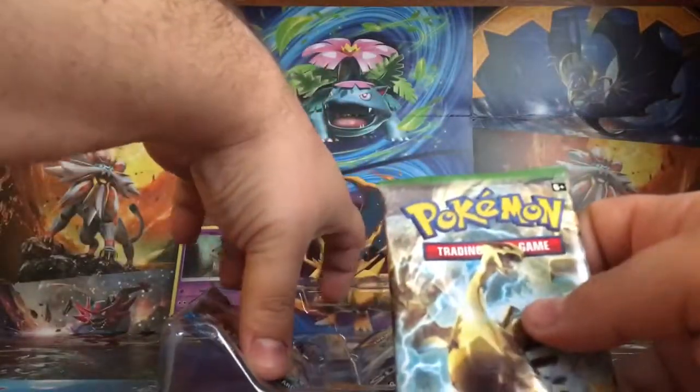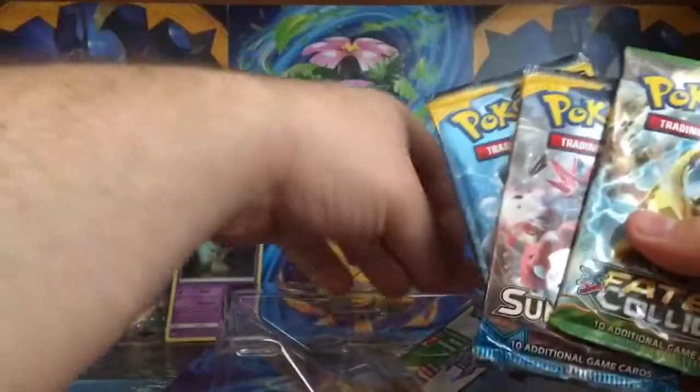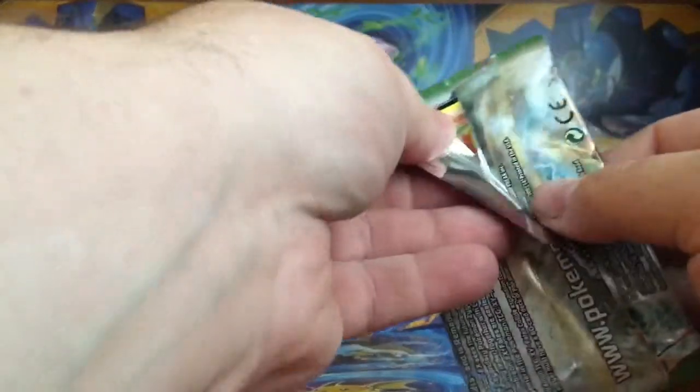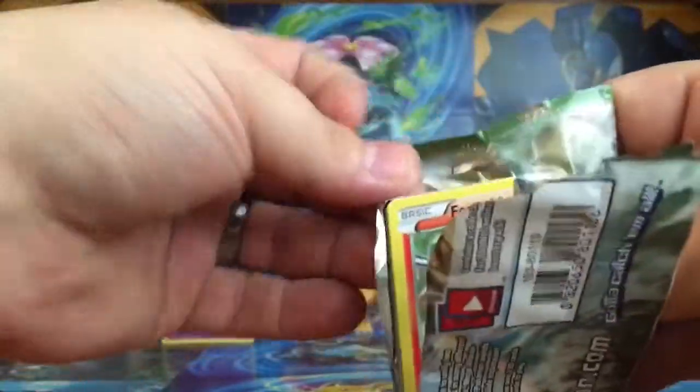This little box comes with Fates Collide and two Sun and Moon packs. So I'm going to open up these packs. I'm going to start with Fates Collide first, see what I can get. I normally don't buy these packs because I can never get good pulls in them, so let's see if my luck's any different today.